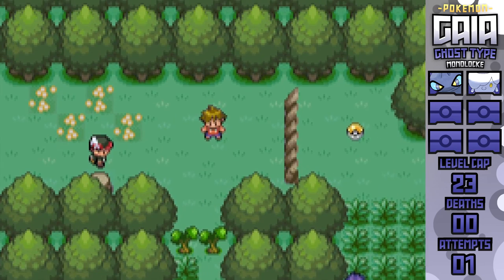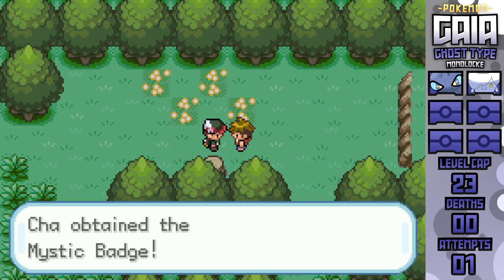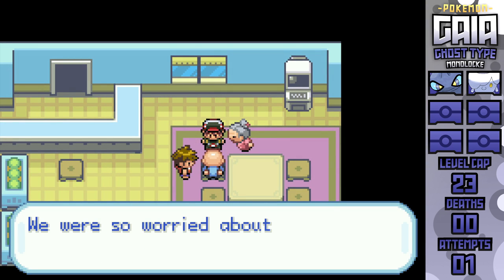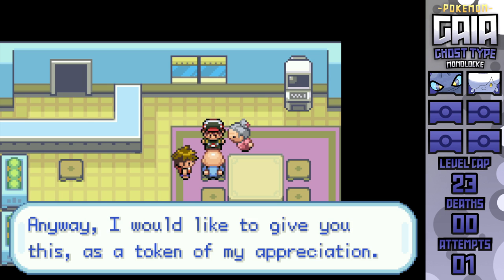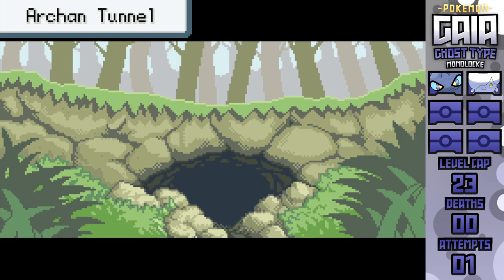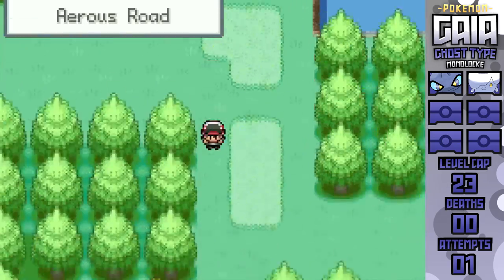After grinding these Ghost types up to an appropriate level, I can proceed on through Wisp Forest, getting to Fernando and actually obtaining the badge that I technically already won, but he was too upset to give me earlier. With Cut in hand as well, I can teach that to Monferno, and proceed from Cerro's Village into Archon Tunnel for some story, then head on through Erois Road to make it into Erois City.